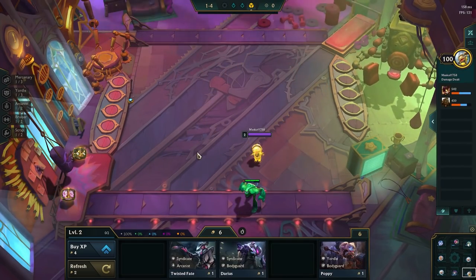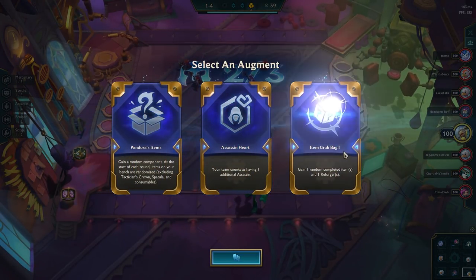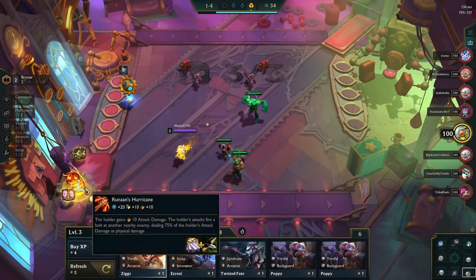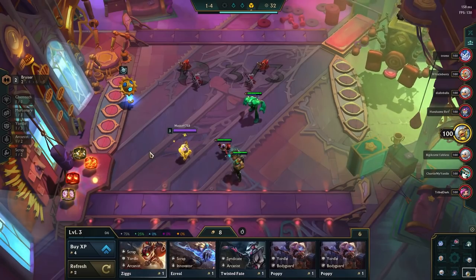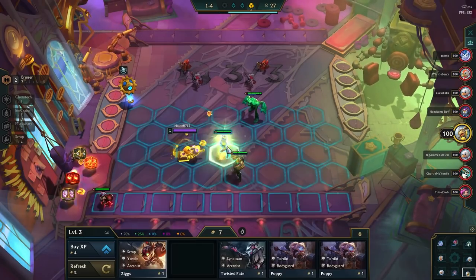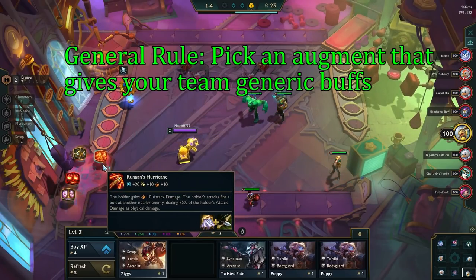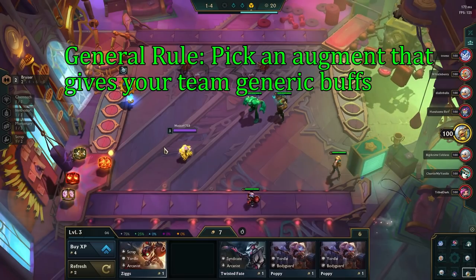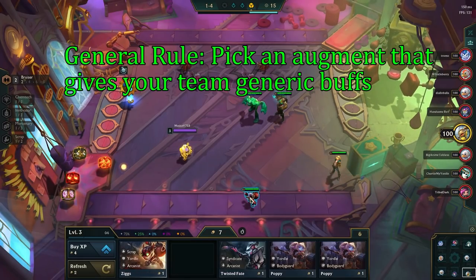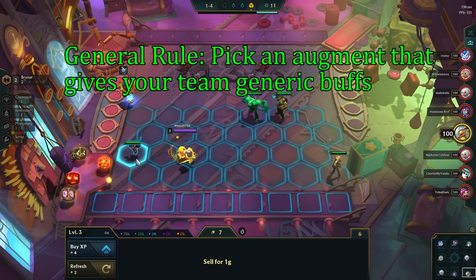On Stage 1-4, you will be introduced to the set mechanic, which is called Hextech Augments. You will have the choice between 3 different Augments that buff your team in different ways. There are more than 140 different Augments, so you will be offered different ones every single game. The Augments can do anything from giving you an additional synergy to giving all your champions healing. If you're not sure which one to pick, a good rule of thumb is to pick generic ones so you don't get locked into playing a certain synergy or carry. I will make more detailed guides on Hextech Augments, so subscribe and stay tuned for that.